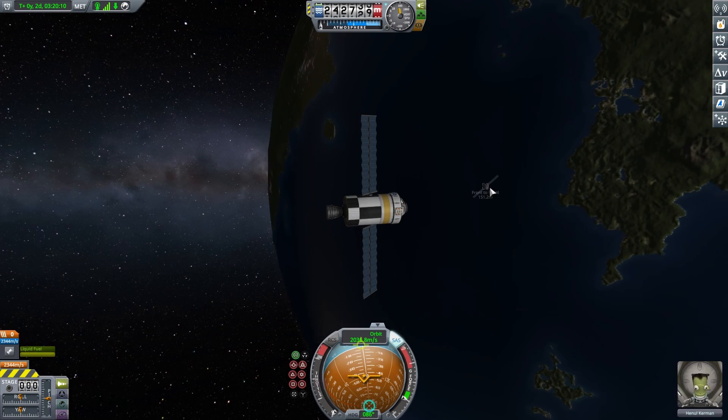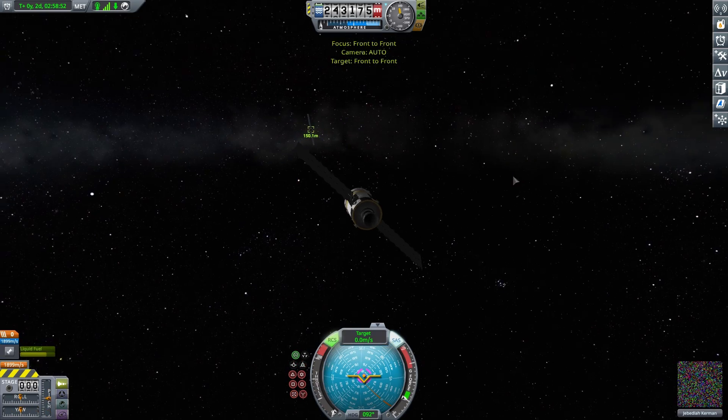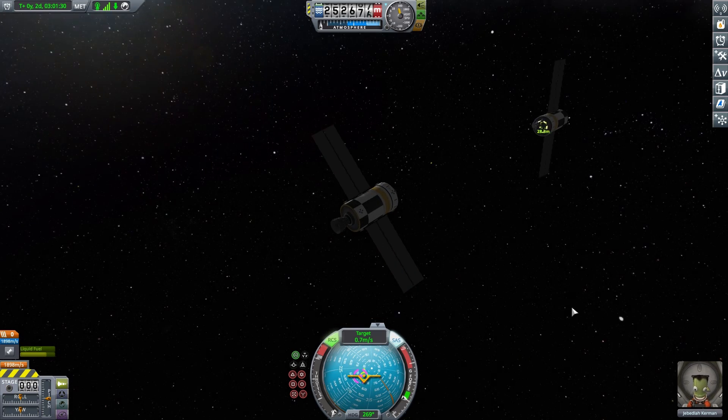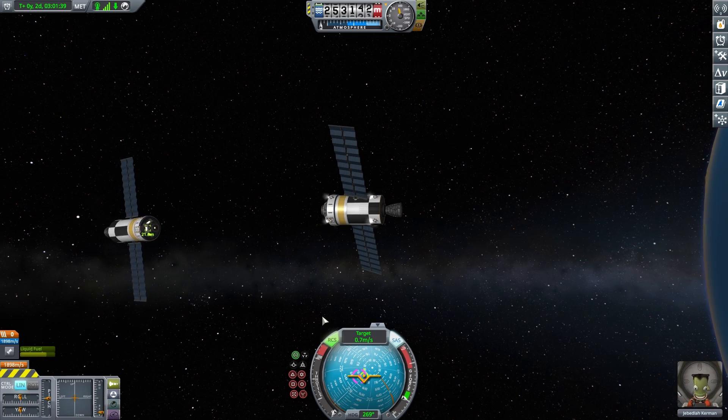I switched to the other spaceship and I'm going to target the one that's approaching, then change its maneuver node so it's also facing its target. This makes it really easy to do a front-to-front docking because you know the other spacecraft is going to line up towards you. It won't do it while you're warping but once you unwarp you'll see it lining up.